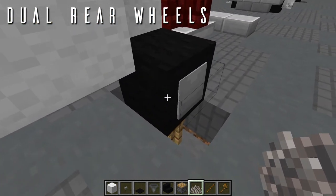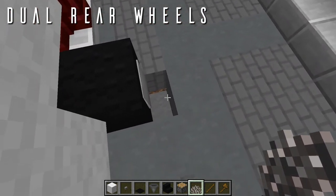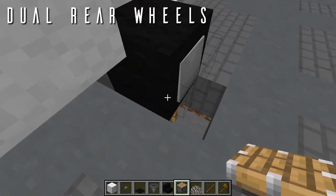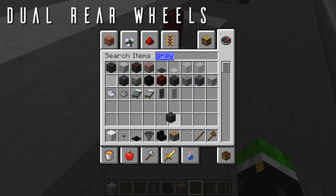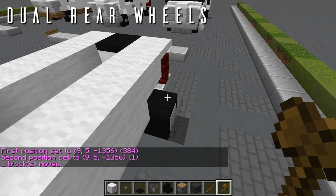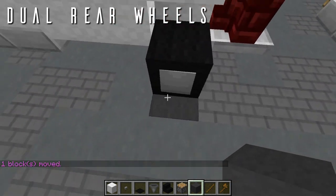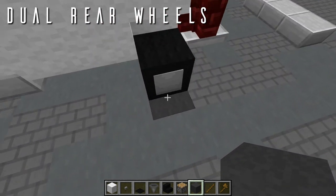Now push the floor block back into place — you can use a piston to move it back in without disturbing the armor stand. Alternatively, use a WorldEdit trick: place a gray wool above the vertical slab, select with WorldEdit, and move it down into place. Just make sure to use whatever ground material you originally broke for the armor stand.